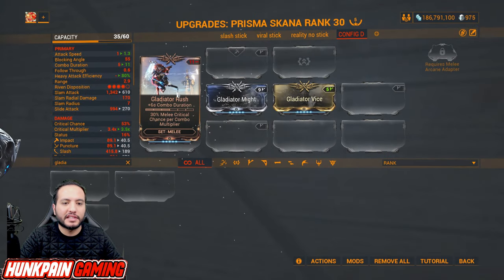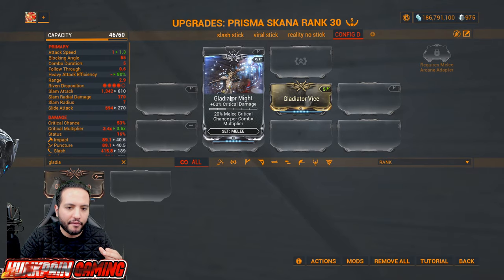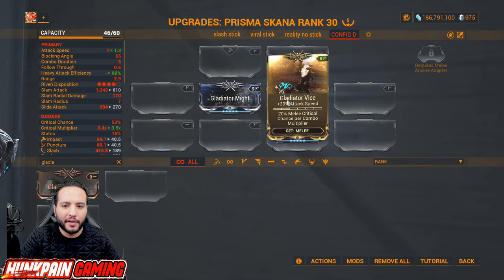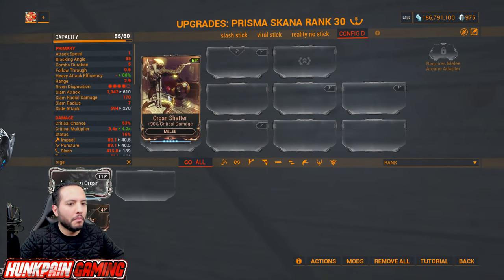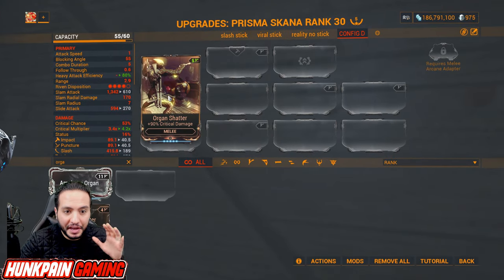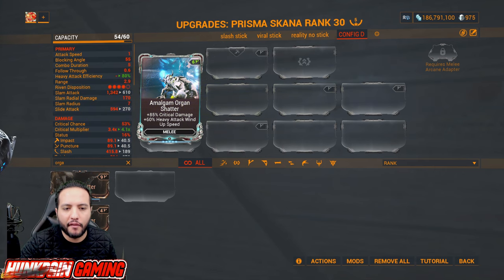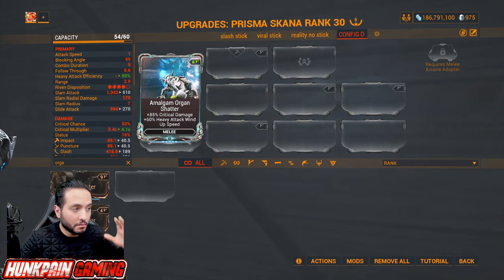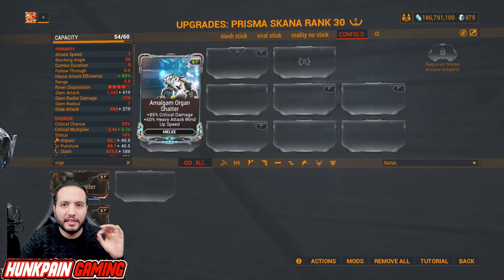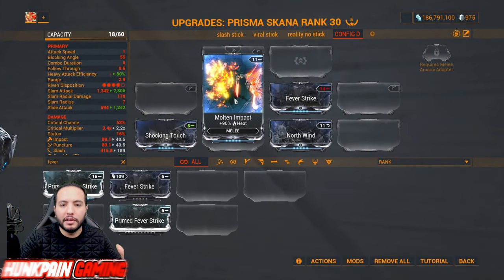You want Gladiator Might and Gladiator Vice — one increases critical damage, one increases attack speed. Organ Shatter: about 90 percent of builds need this one. Some require the Amalgam Organ Shatter for heavy attack wind-up speed — many weapons benefit from this, especially Glaives. Having both is a very powerful boost.